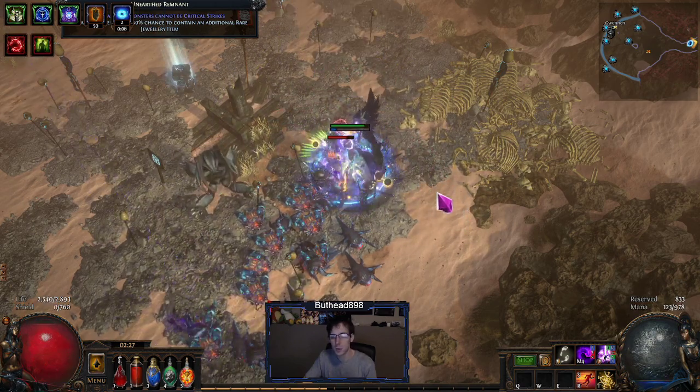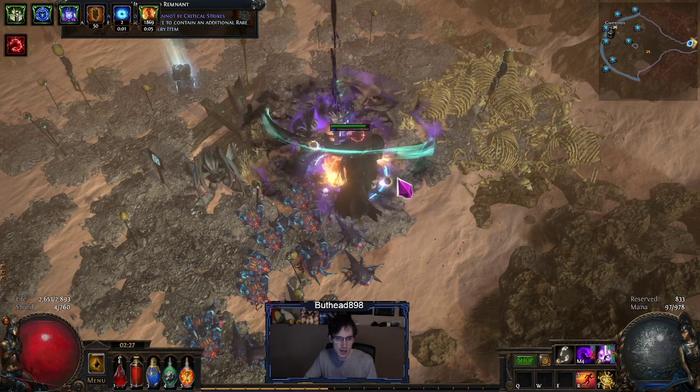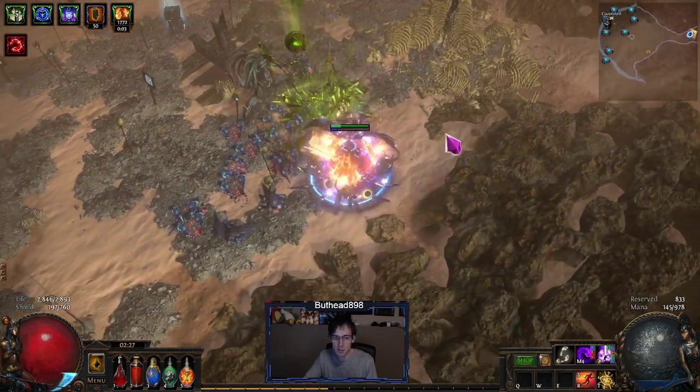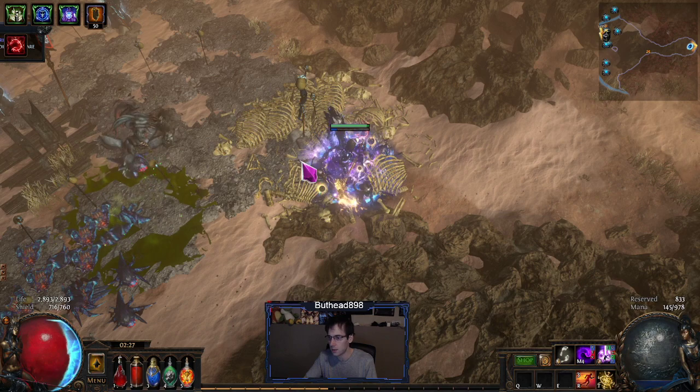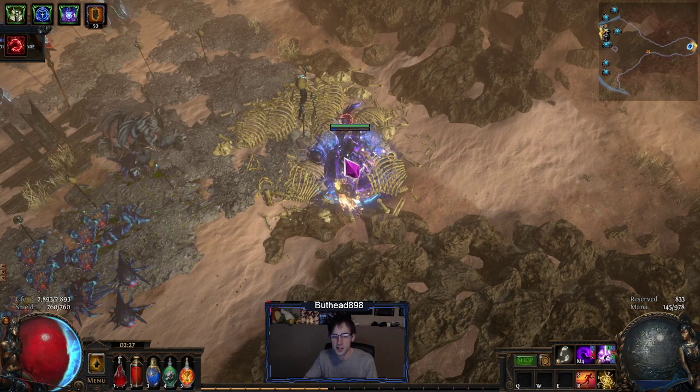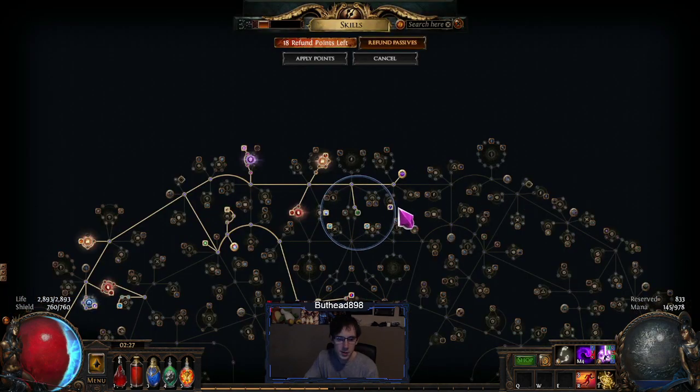The most important thing with this build: you want 100% chance to ignite, or at least 95% plus. Your ignite is what does all your damage — it's a damage-over-time build. You hit them, apply your biggest ignite, and let the health bar go down. It's not a one-shot-per-hit build.